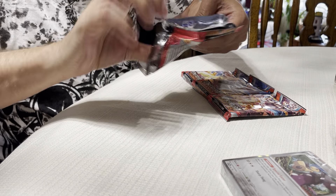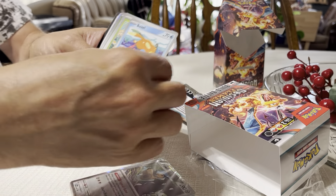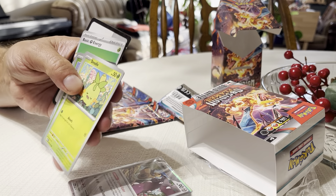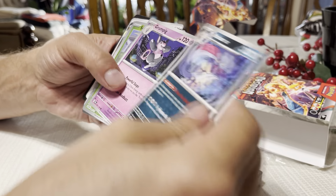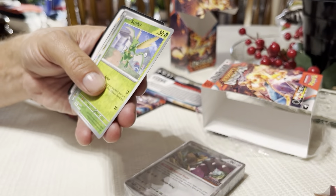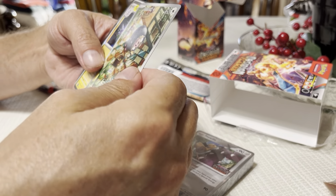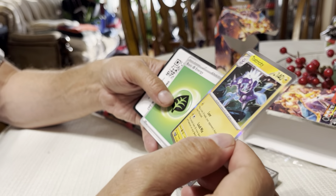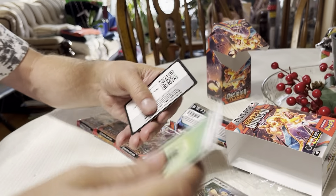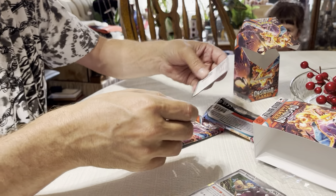All right, we got a Wooper, a Weasel, Granbull or Malamar, Grumpig, a reverse holo Scyther, and a Lechonk. And oh — two energy. I'm not sure if that's normal, I guess one must be a special energy.